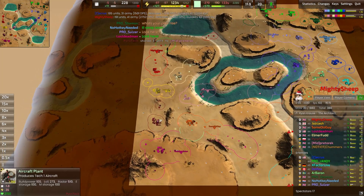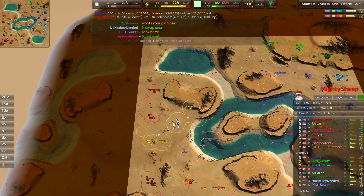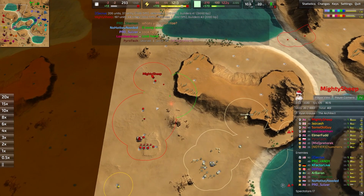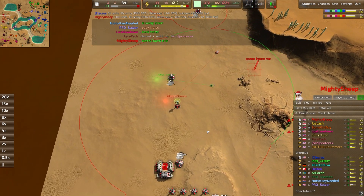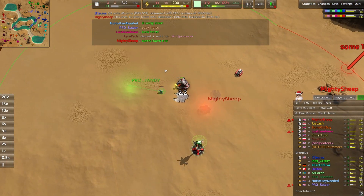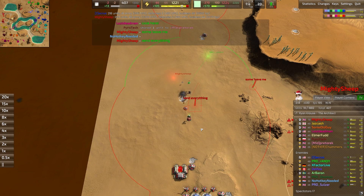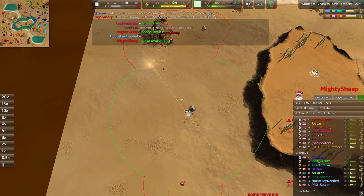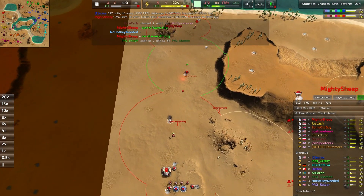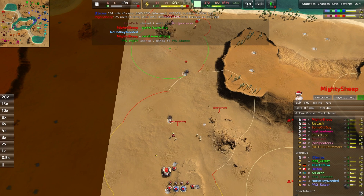Getting a scout off is oftentimes the difference between an effective first bombing run and an ineffective one — the first often leads to the second and so on. Mighty Sheep has found himself in a peculiar situation. A tick over here is going to try and catch a metal extractor. The incisor tried to save something but the tick is going to get two metal extractors right here. That's going to slow down Mighty Sheep quite a lot. Excellent control from Pro Randy sneaking the tick in where it's most needed.